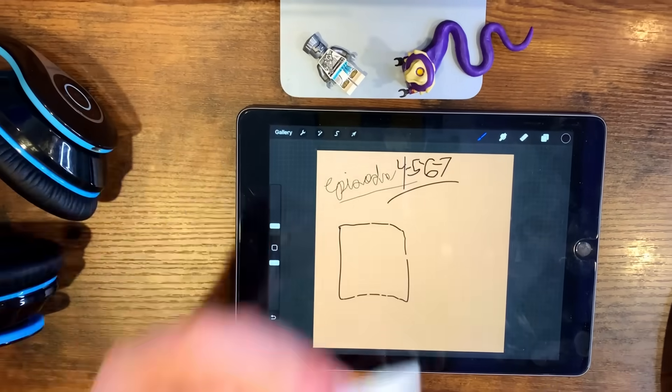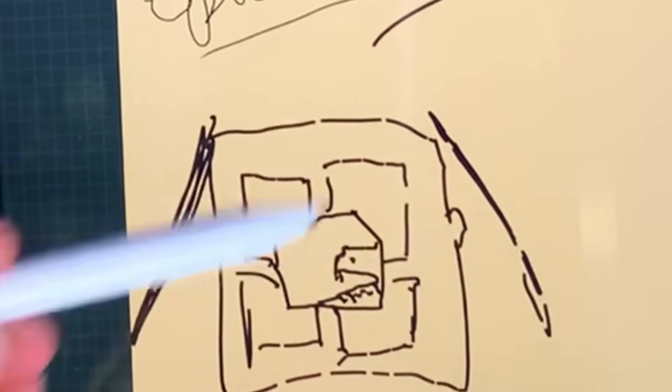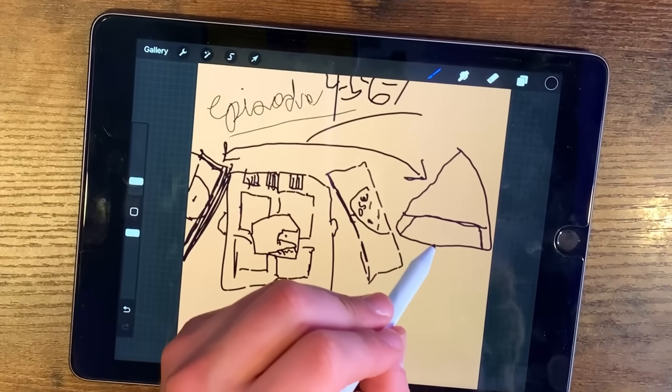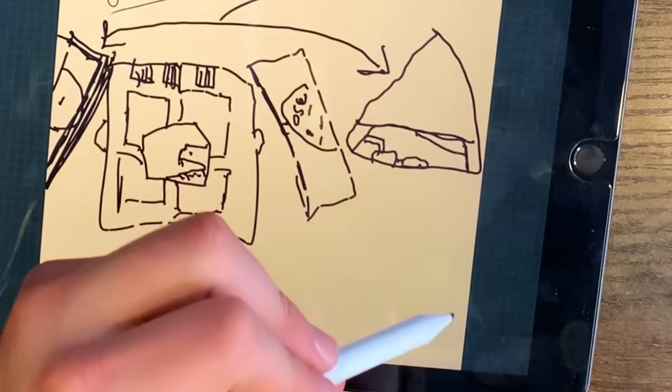I just got done with episodes four, five, six, and seven. We'll make little entranceways right here and here, and this will of course be the factory. Drawing is not my strong suit, but I also know how to draw with a pen now. Now it's time to move on to a concept art board.